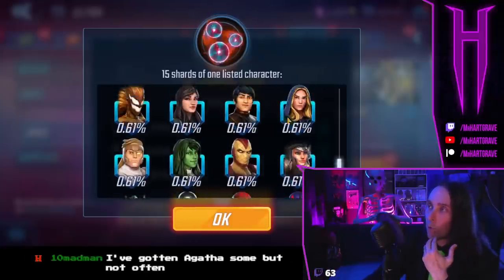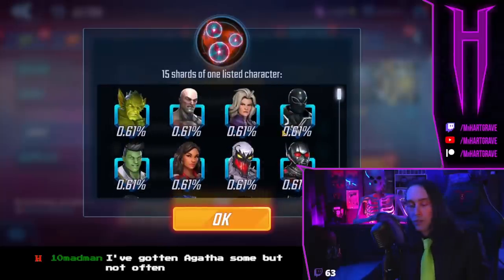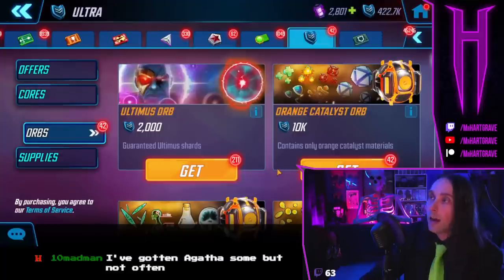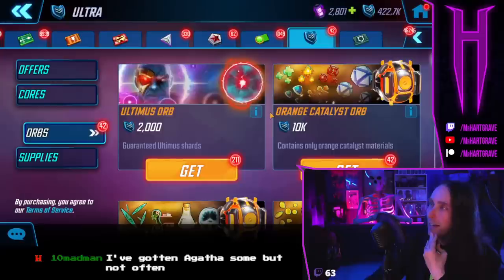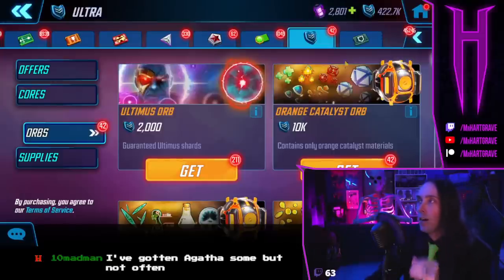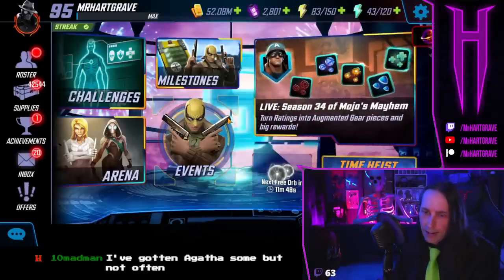I would still open those if I'm going to open something in here. I've messed around with these orbs before when orange gear wasn't as plentiful, and I can see opening those again when teal gear comes in here — but I have no idea when that's going to happen. Getting a boost from the ultimate orbs probably isn't the worst thing, but once again I'm going to wait for more teams I need to come in there. Right now it's just not going to do enough for me. Costume credit store — there's nothing to hoard or do in there. I think I'm going to wrap this video up because we're going to come in under an hour this time.